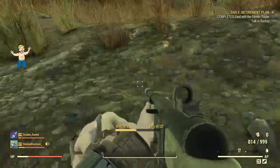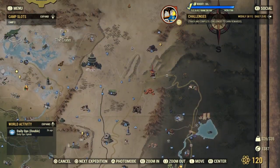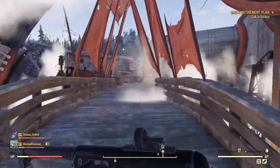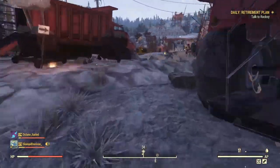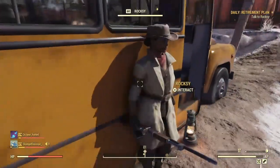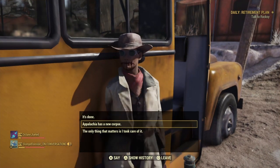Then you want to head back to the Crater. Once we get back I'll show you how to do the glitch — there's a loading screen. Once you're through, head back over to the girl at the bus.